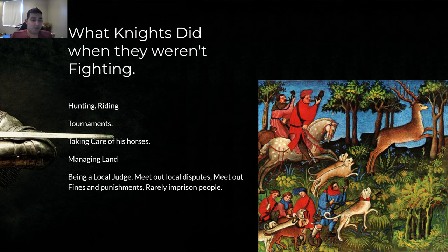They'd also be managing land when they were there. Managing land meant being a local judge, meeting out local disputes — someone knocked down my fence, I want compensation — meting out fines and punishments. Rarely would they imprison people; usually the king's court would handle that. When the knight wasn't there and was off campaigning, his wife would manage the land. They weren't powerless — pretty powerful. Depending on the era, the knight could be gone as little as 40 days or much longer.